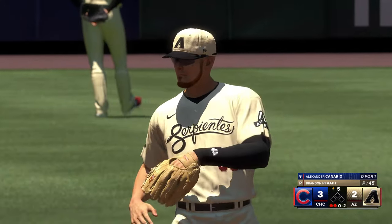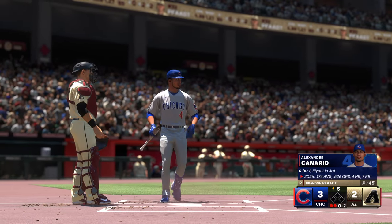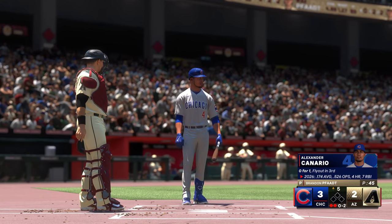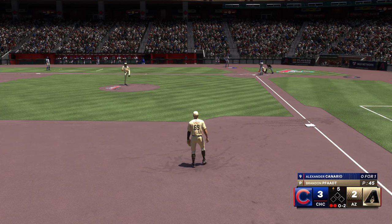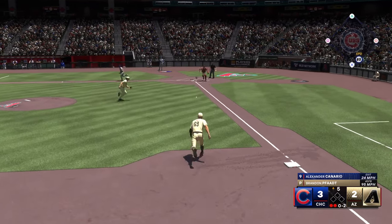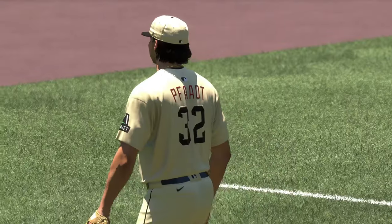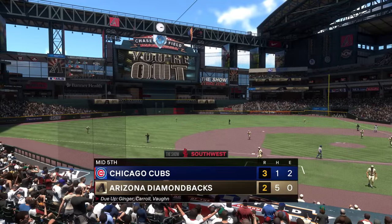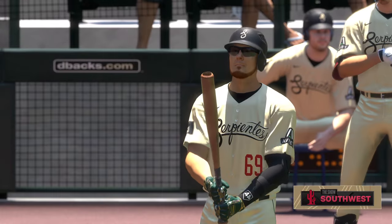Top of the fifth, we come back — it's a 3-2 ball game with the Cubs still leading. Two outs and nobody on for Alexander Canario — he's 0-1 on the day, only hitting .174 on the season. 0-2 is the count for him with Brandon Fott still on the mound for the Diamondbacks. Wind up and the pitch — bunted down the third baseline, a slow roller. Pitcher picks it up and throws it over to first to retire the side. That's going to make it still a 3-2 ball game, and we're going to come back for the bottom half of the fifth with me leading things off.